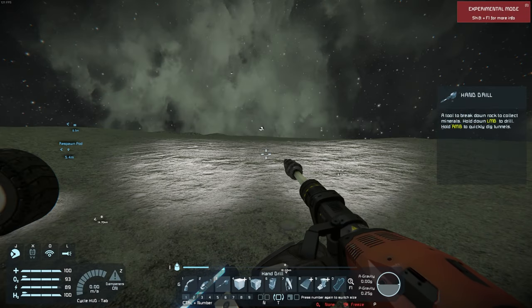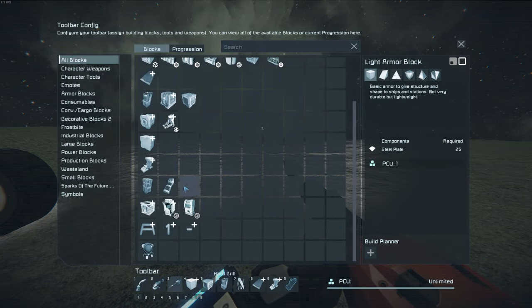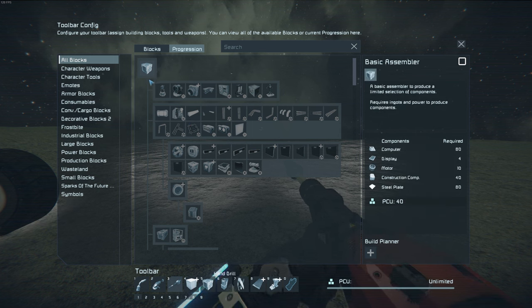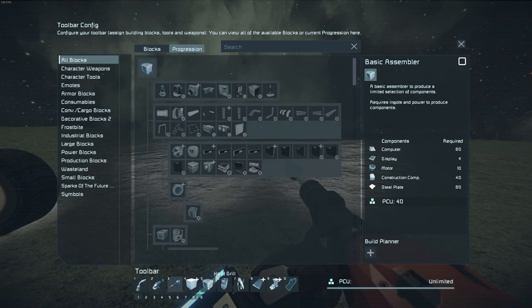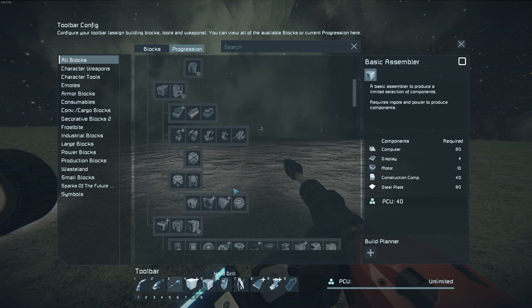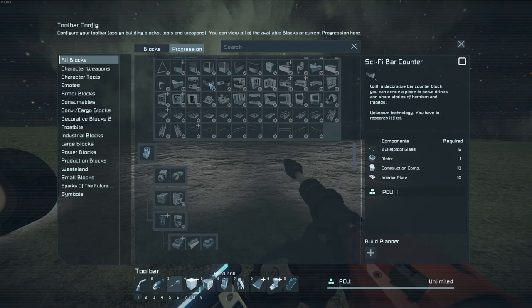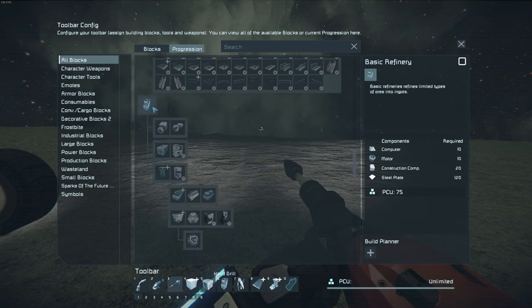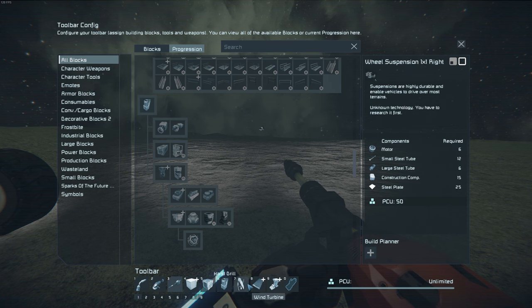Next we're going to go over the G menu briefly. Press G and you can see we have some blocks and different things we can build. If we go to Progression, this is how you unlock things in a progression game — you have to build the basic assembler to unlock the normal assembler and various other blocks, including batteries. We also have windows, walkways, aesthetic items, and our basic refinery.